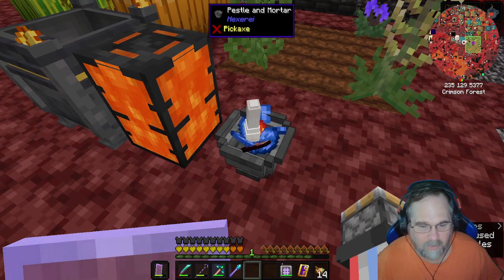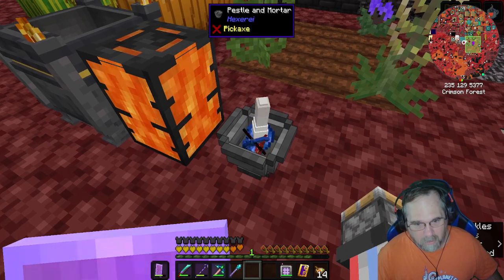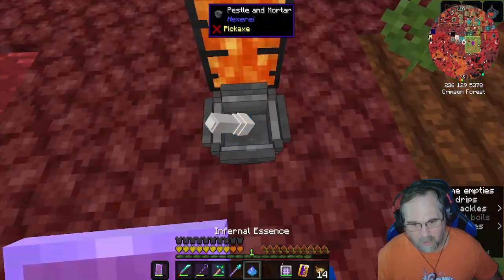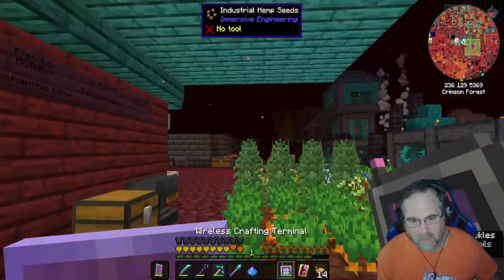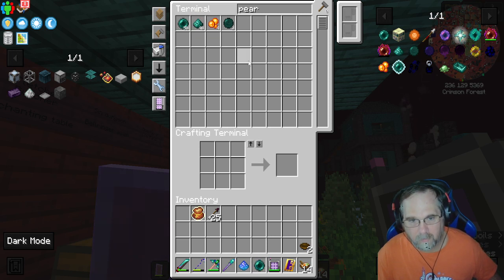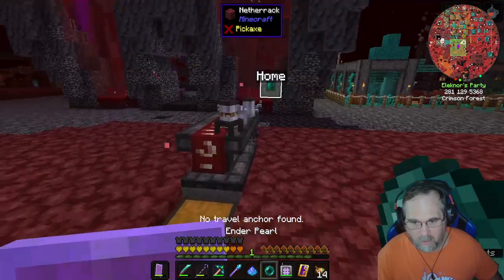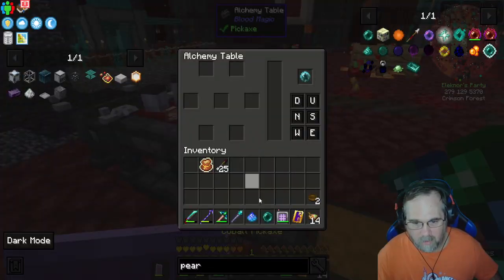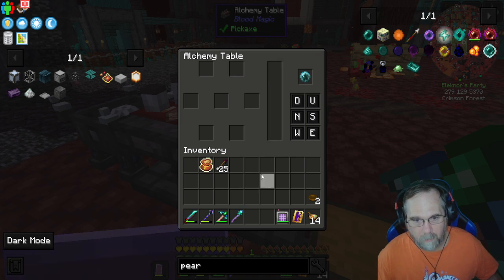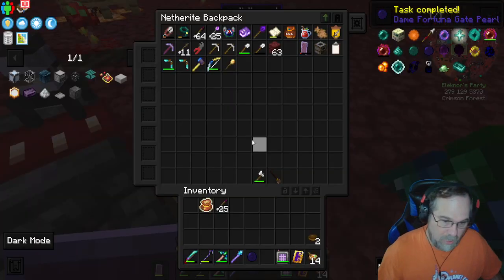I'm going to need to refill this here soon. We're doing it all in the Mortar and Pestle — got it right here, real easy to make: Nether Quartz, Iron Ingots, and Stone with a dash of lava in the Mixing Cauldron. Let's get all the ingredients in there — it does everything itself. Infernal Essence done. Now we need an Ender Pearl, of which I have a couple thanks to my Ender Bee. It's the Ender Pearl and the Infernal Essence in the Alchemy Table with sufficient blood orb. Dame Fortuna Gate Pearl — task completed.